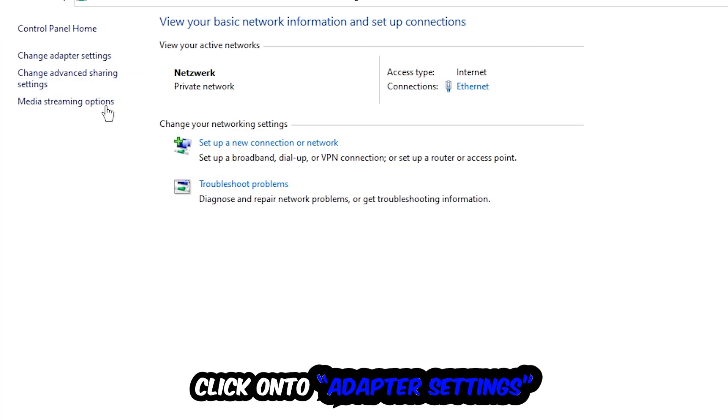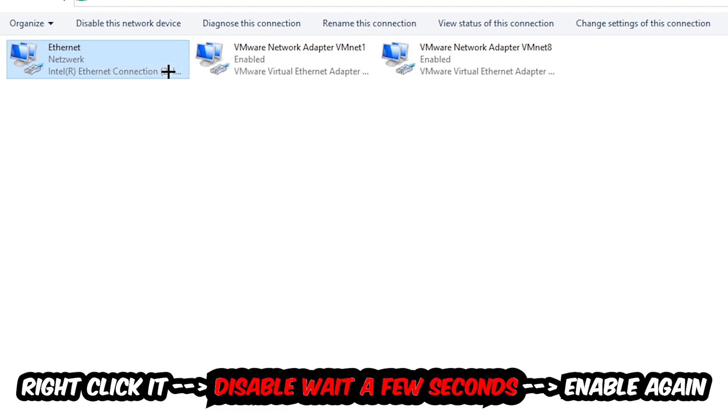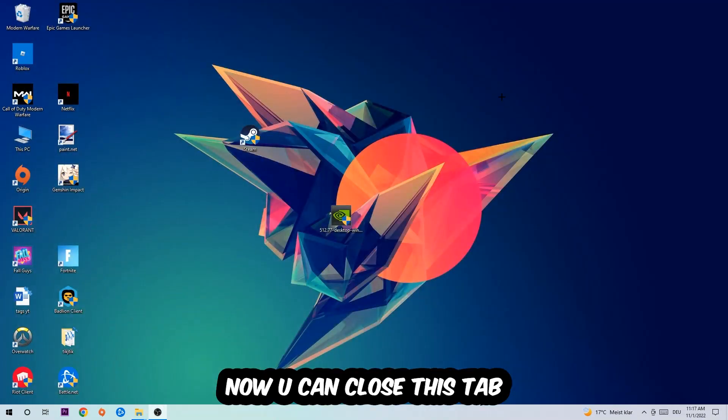Afterwards, hit Change Adapter Settings — it's the second link in the top left corner. Navigate to the adapter that says either Internet or Ethernet, depending on which one you're currently using. Right-click it, select Disable, wait a few seconds, then Enable it again. Now you can close these steps and this should fix the issue.